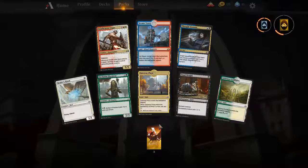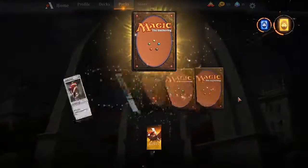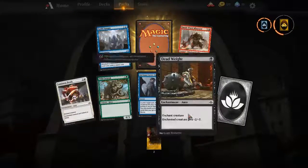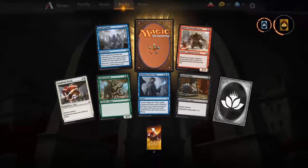I think what happens is, if you open it, it's possible — I'm just saying this on the fly — if you have a playset, maybe it flicks it open for you. I know you're trying to build towards like a chest and stuff like that.